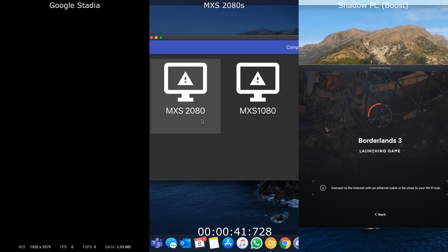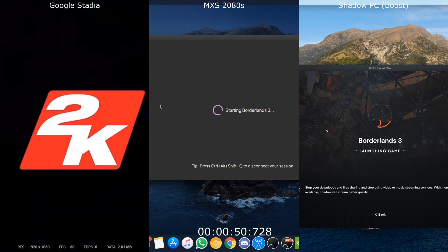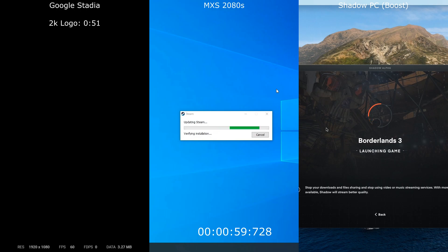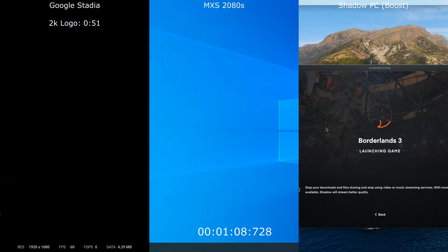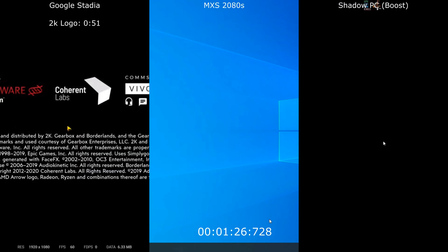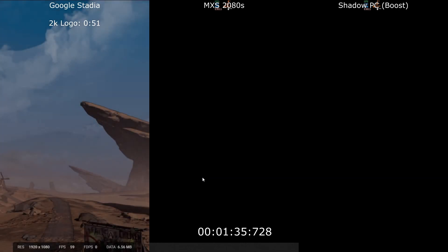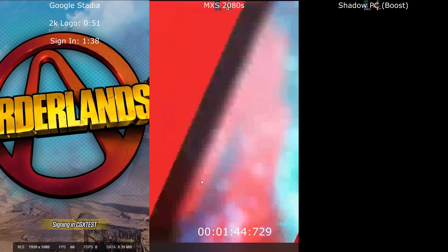Borderlands 3 has got to be one of the slowest loading games I have played across most platforms. Even Google Stadia struggles to keep it under one minute click-to-play, but we can see we're at the 2K logo at 51 seconds while the others are still starting up. We're at the loading screen at around 1:10 for Google Stadia, and the loading screen does seem to stick around for quite a while on all platforms. Shadow Boost is starting to load up there, and Google Stadia has hit the signing-in screen at 1:38.